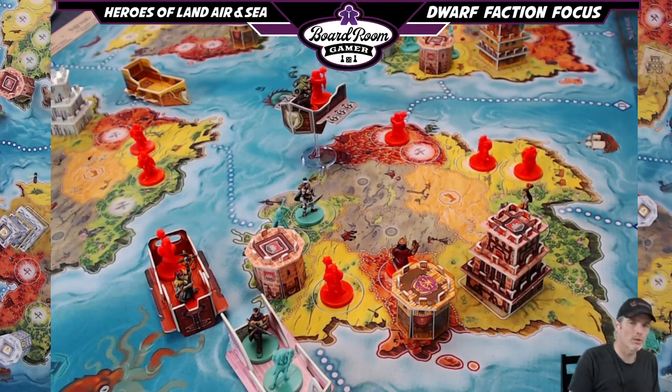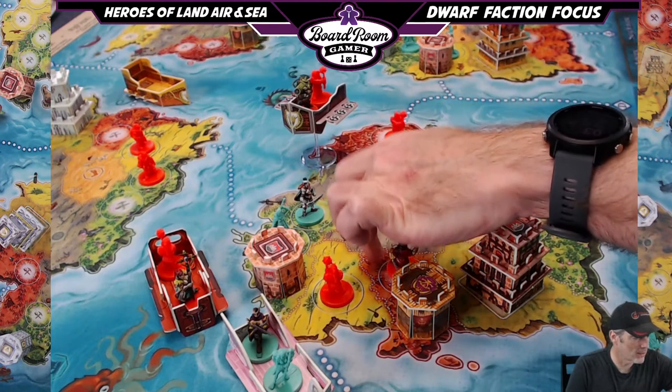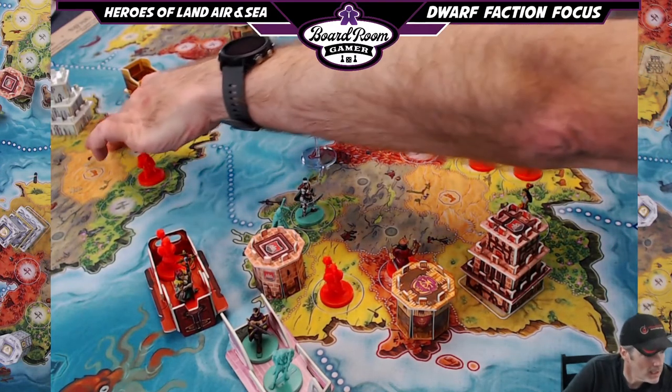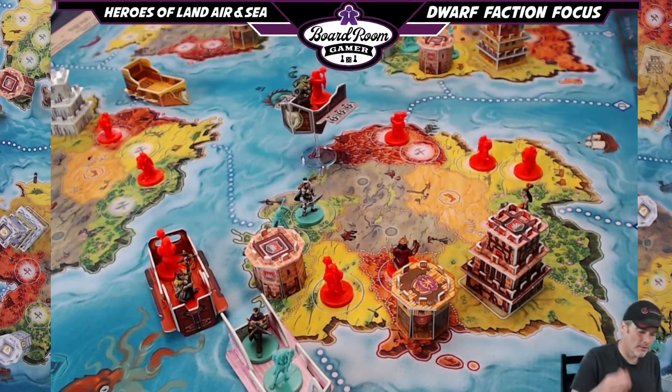At level three, the Monastery makes each mountainous region you control at the end of the game worth an additional victory point, for a maximum of six. If you control this mountain region and this mountain region, that's two extra points. Maybe you control another one over there — another victory point. The Elves do something similar with forest regions; you can watch the Elf faction focus video for that.